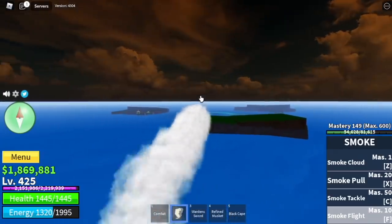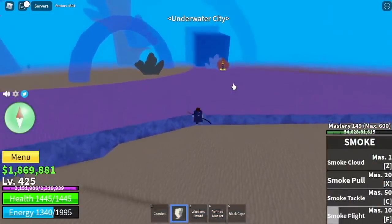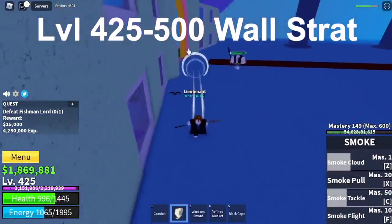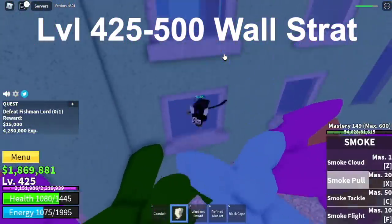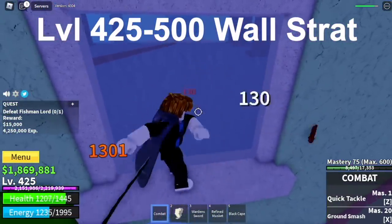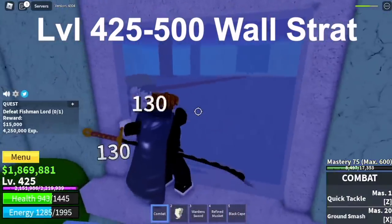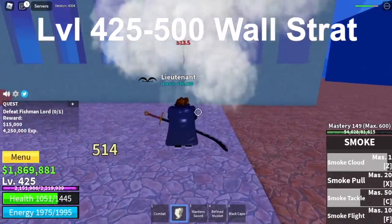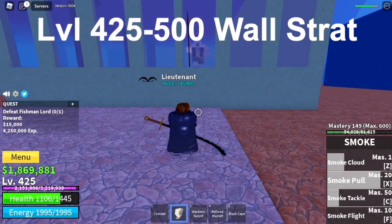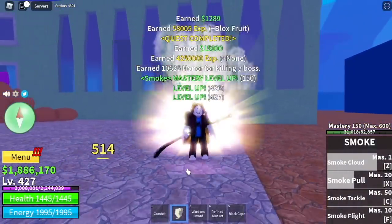Last 3 bosses and we're done with this grinding video. Next up, we got the Fishman Lord. This is very easy — just lure him, use a skill or a gun, go to the other side, and you can punch him or use your skills. His damage is not enough to kill you, but if you want to be sure, create distance and only use your skills to damage him. The goal here is level 500.